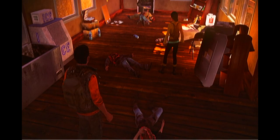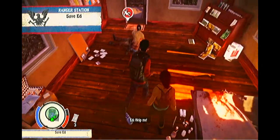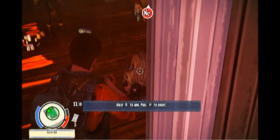Ed is getting savaged, and now we get the mission ping to save Ed. What happens if you don't save Ed? Well, if you've ever wanted to know, let's take a look for ourselves — Maya will save Ed.